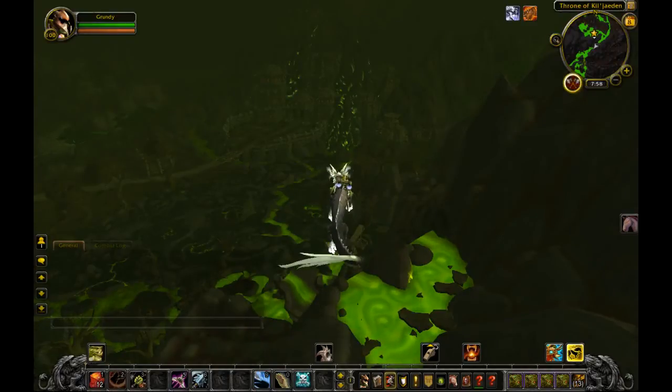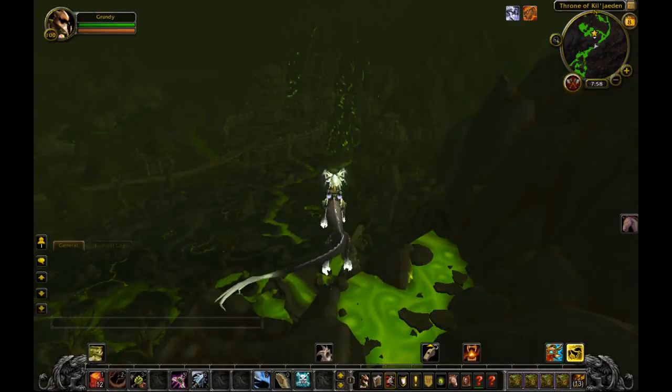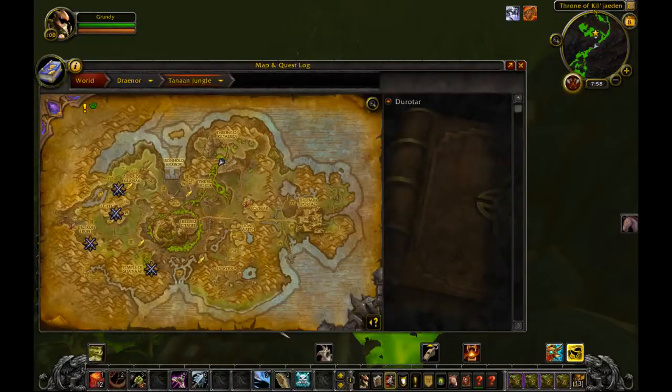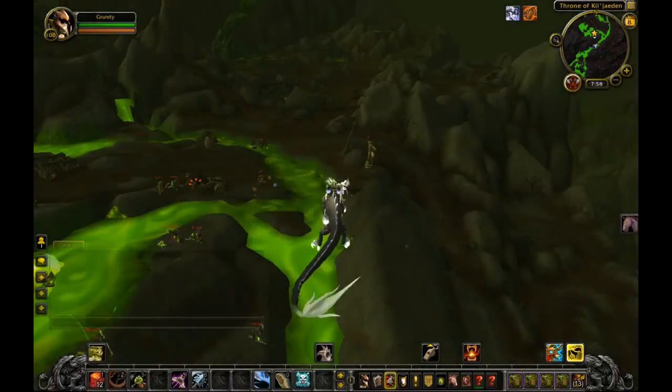This video is going to be for the War Iron Axbeak. It is found in Tanaan Jungle at the Hellfire Citadel Courtyard. Right where it says Hellfire Citadel, it's going to be directly left of the H — that's where the mechanical bird is going to be.